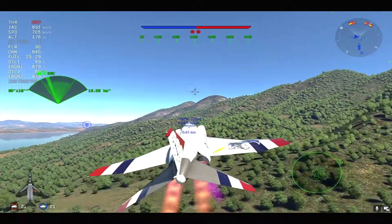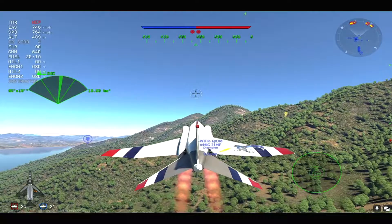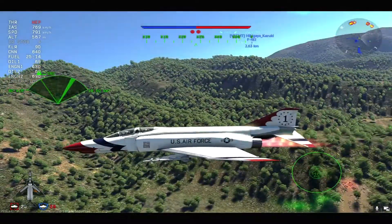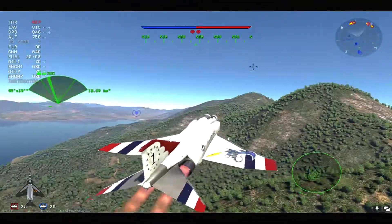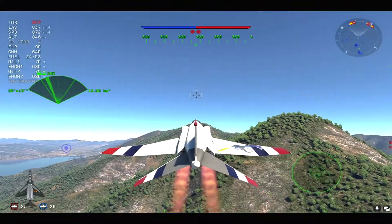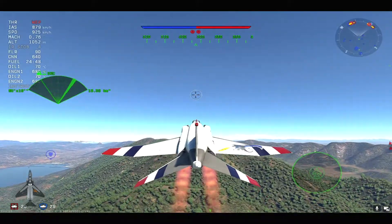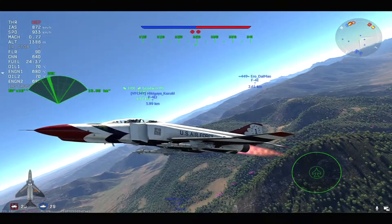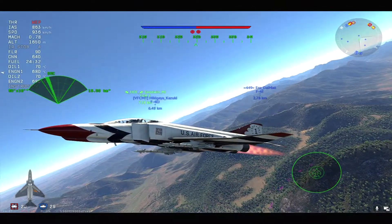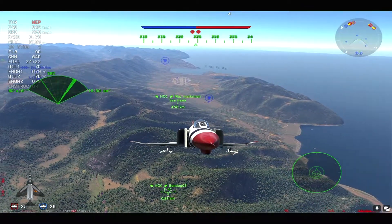I tried the F4EJ when it was on the dev server for the first time and it was absolutely nuts — it could roll good, it could turn good, it had everything going in its advantage. Then War Thunder said okay, this is completely unrealistic, the F4EJ is not supposed to outturn a T-2, let's tone it down a little bit.